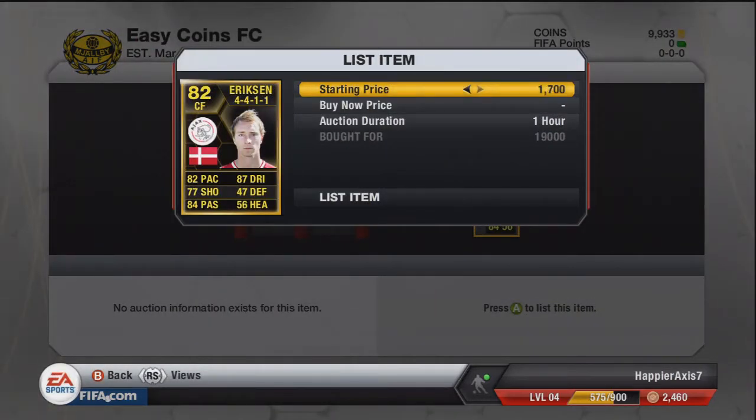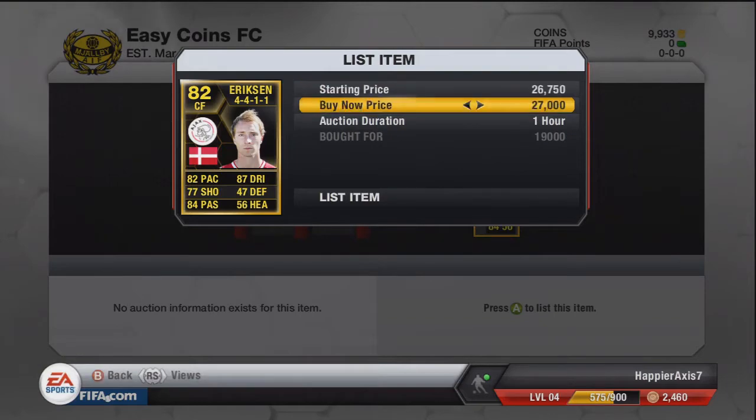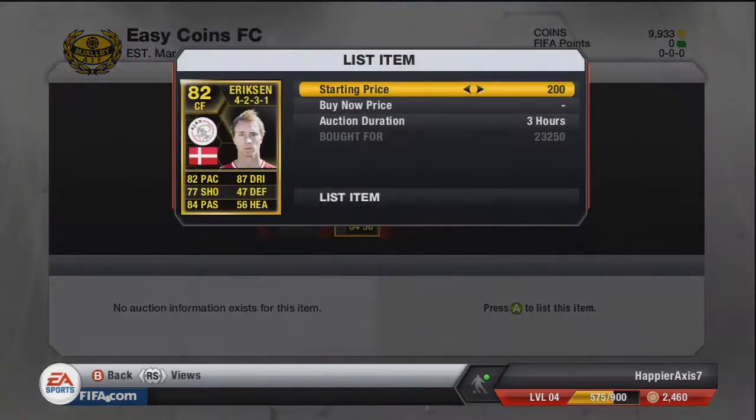We've now got the Ericsson in centerfield position 4-4-1-1. These are both second-in-form Ericssons — one for 19,000 and one for 23,500 — so they'll both be a nice profit if we can sell them at 27,000 coins, around a 9,500 coin profit after tax for both of them.